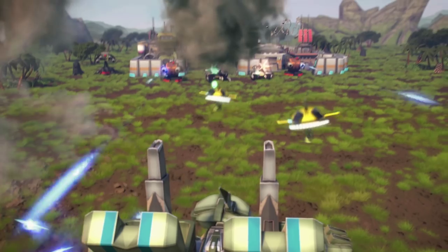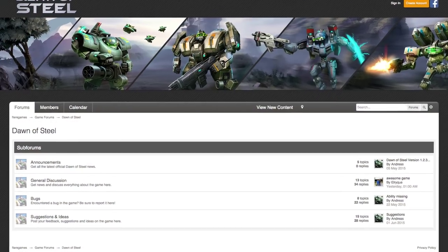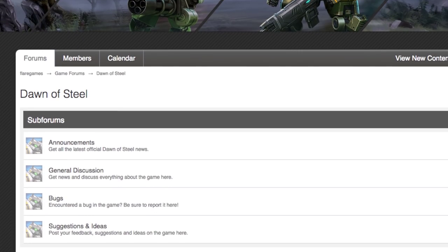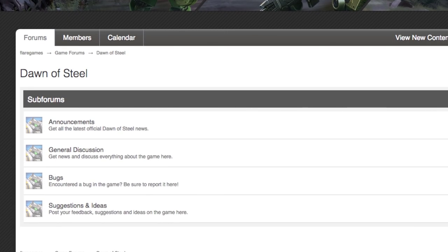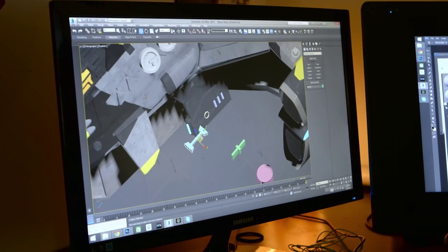We first launched Dawn of Steel in December 2014, just a soft launch. We collect everything and then judge it against where we thought we'd be. And if we're far off, we make changes to the next build. We've made quite a bit of progress — we've stripped out some features that weren't working as well as we thought, but more importantly, we've added more features based on how the players have been interacting with the game.